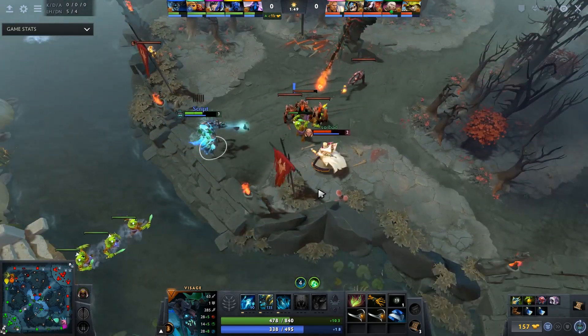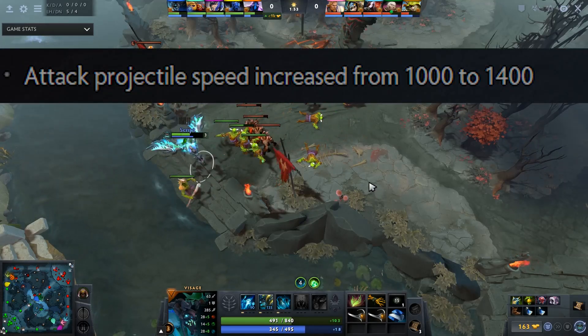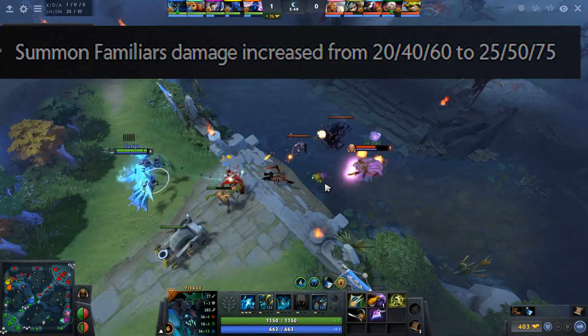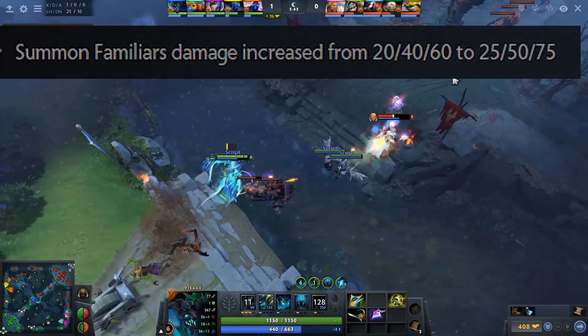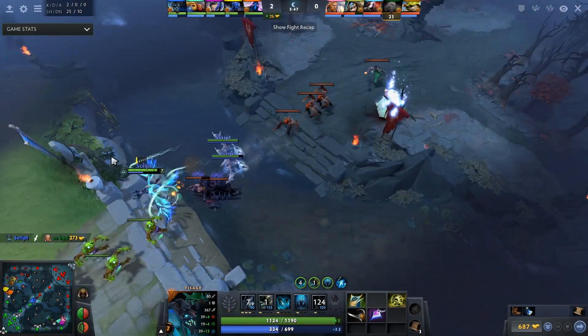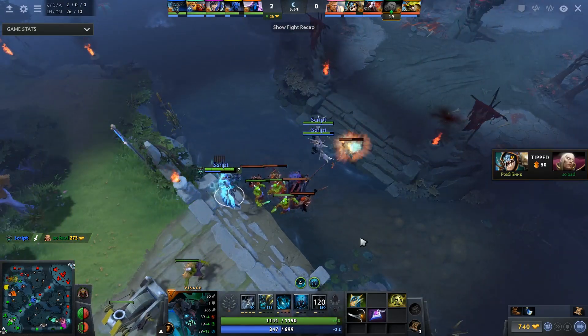Let's start from Visage changes. Firstly, the attack animation was increased, so now it's more pleasant to last hit creeps on lane. Also, the patch increased familiars' damage — now with level 1 birds we farm many times faster and can easily kill the enemy in the mid lane. With 2nd level birds we deal really big damage in a fight, and 3rd level birds break the enemy base in seconds with new damage and buffs.